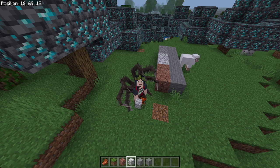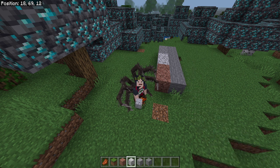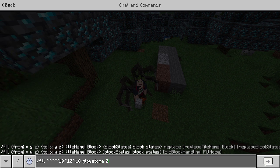Okay, figured it all out. So if I wanted to only replace the diorite in that spot right there, here's what I would do: fill, and do something like ten blocks out in each direction, and then say glowstone zero, replace stone.